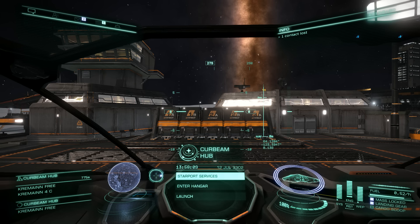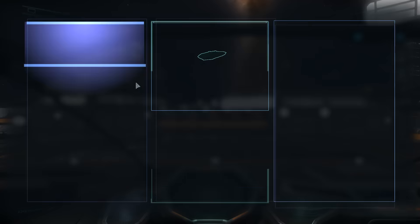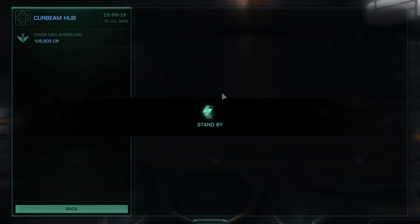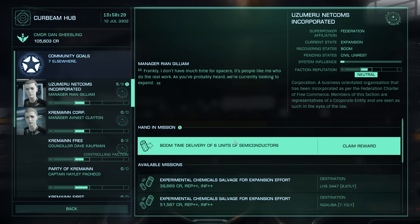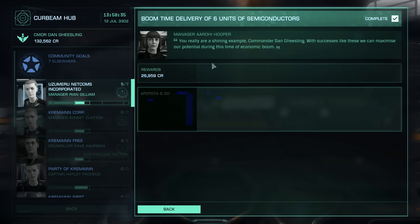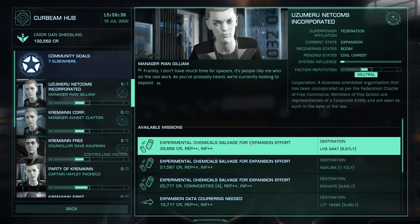Alright, so we want to go to Starport Services here — we want to drop off our delivery. Hopefully they've got an outfitting yard. First let's go to our mission board and collect our monies. It's not bad, we did alright. So we've managed not to die and delivered three cargoes to three different places. Boom time delivery — 25 G's if I'm not mistaken. Thank you much.